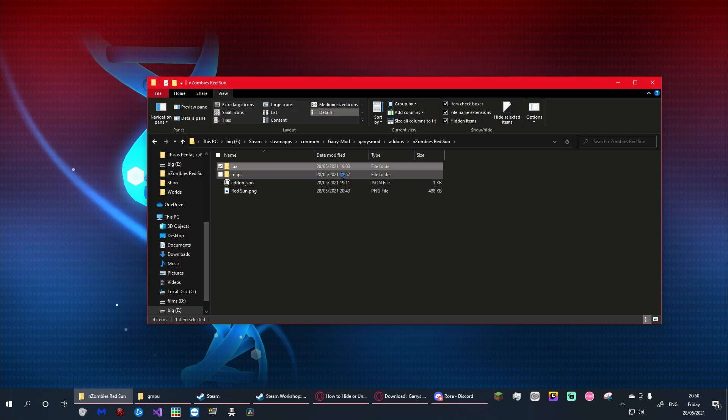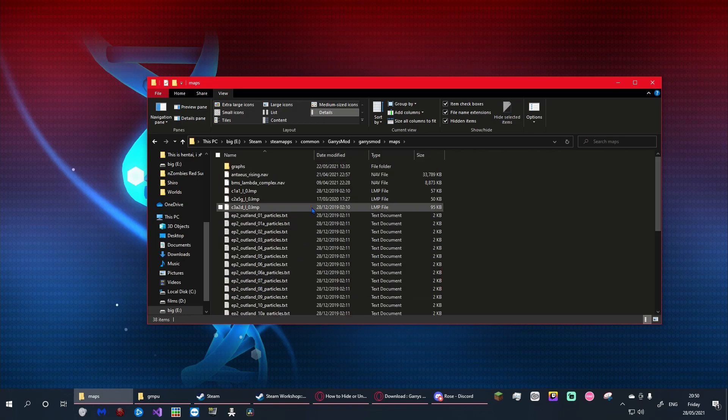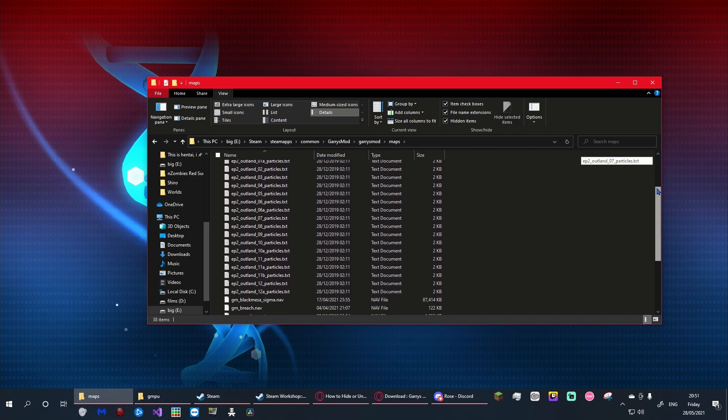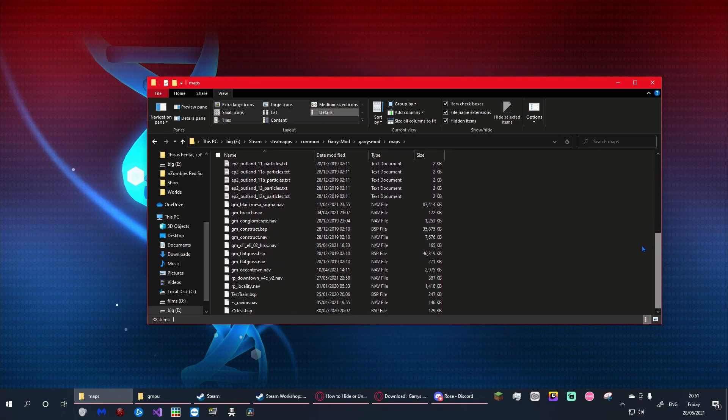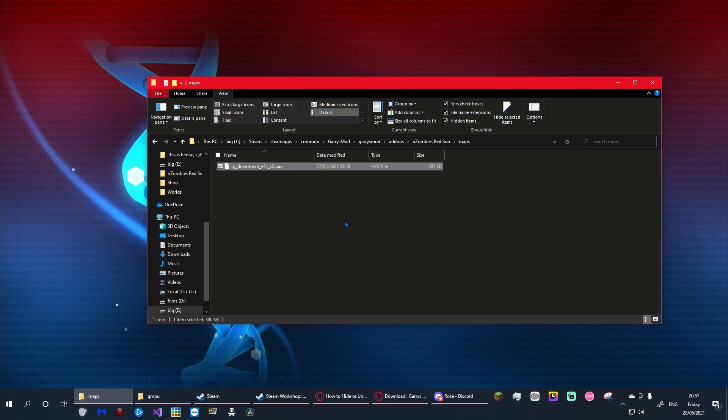As for the navmesh — if you've made changes to your navmesh, which you very likely have, you'll need the .nav file to go with it. Go back into your Garry's Mod folder, go into 'maps', and scroll down until you find your map name with '.nav' at the end. In my case it's 'rp_downtown_version4c_version2.nav'. Copy that and go back into your addon's maps folder and paste it there.